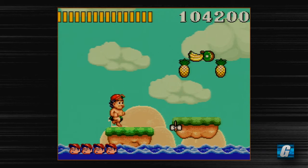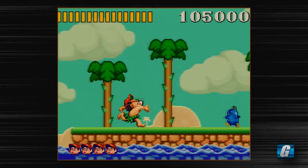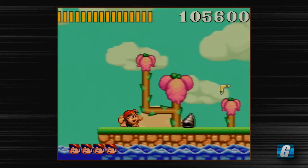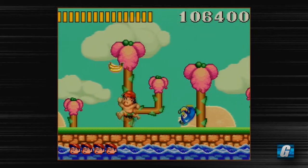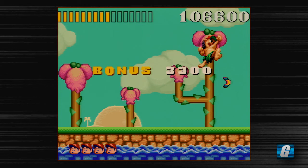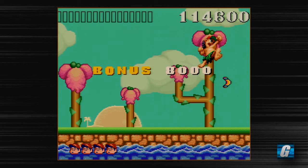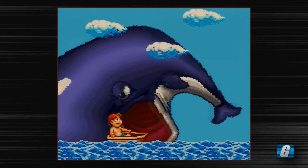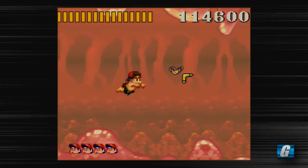I still can't believe I died twice — that was crazy. There's a very specific part there that I sometimes die at, but any other part in this level I don't think I've ever died. Here we get eaten up by a whale — this is our first truly underwater level. You basically have to swim and not go beneath the bottom of the screen, because if you do, you die.